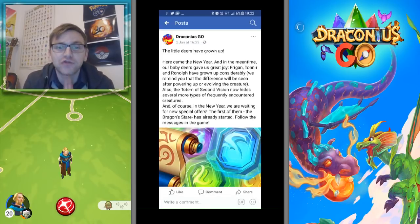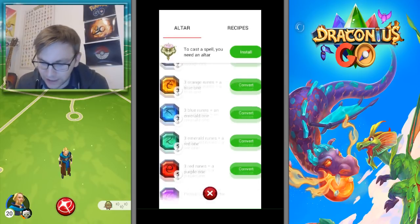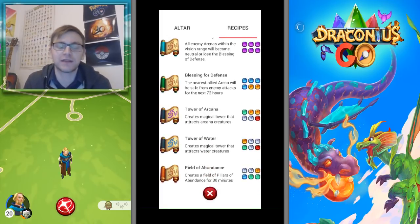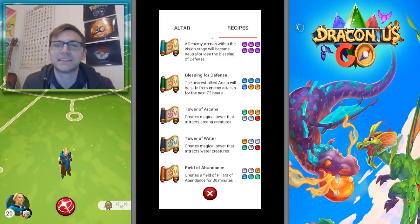In the new year we're waiting for new special offers — the first of them, the Dragon Stare, has already started. I'm stocking up my coins and getting ready for some future events, maybe lures, pheromones, anything that increases the drop rate. I'm also saving up my runes — I have quite a few built up — and I'm saving them for if there is a future event which affects towers. I'll smash down that Tower of Water, hopefully pulling leviathan armor, or the other two new types that are war types, which are pretty hard to get.